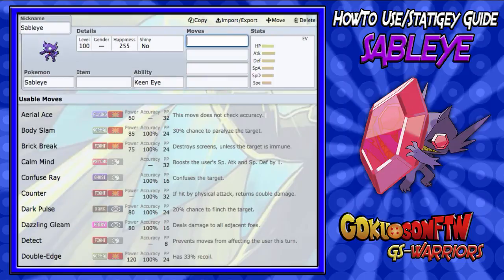Hey guys, Kokusam for the win here. Welcome back to another video. Today I'll be doing another how-to-use strategy guide on my channel. Today we're gonna be taking a look at Mega Sableye.